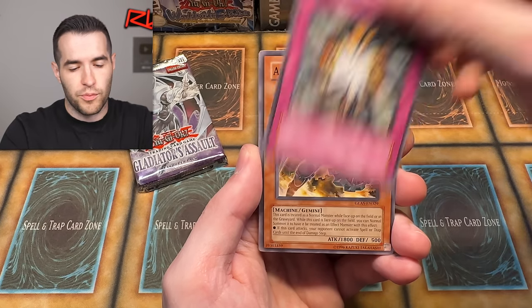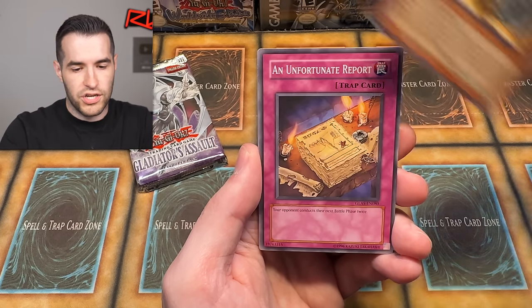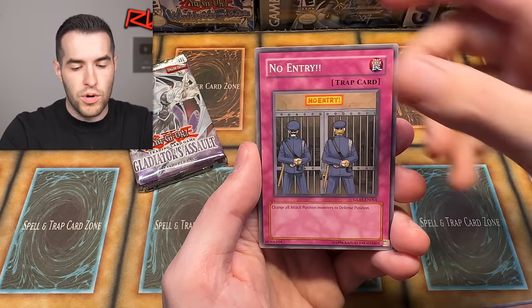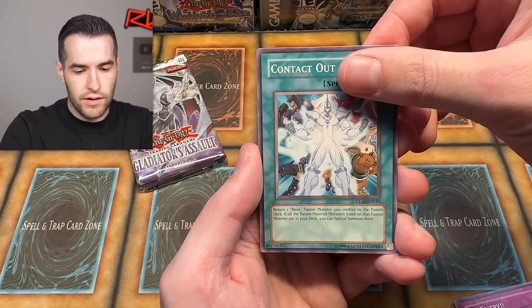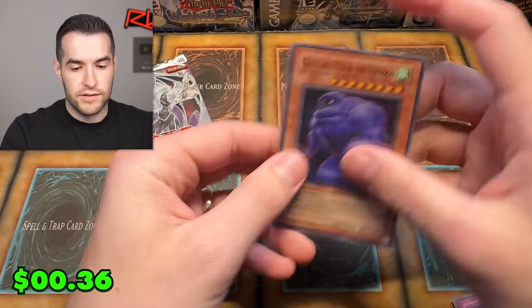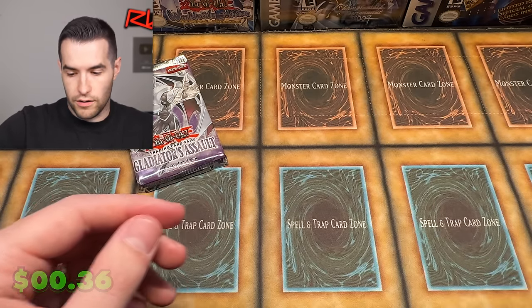We pulled: Spirit of the Six Samurai, Shadow Prisoning Mirror — that's a pretty good card — Ancient Gear Knight, An Unfortunate Report, Reflect Slime, Alien Hypno, No Entry, Contact Out. Oh — Cloudian United Typhoon! Another foil — Super Rare. We'll take it.